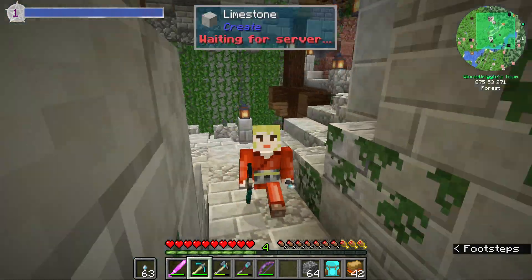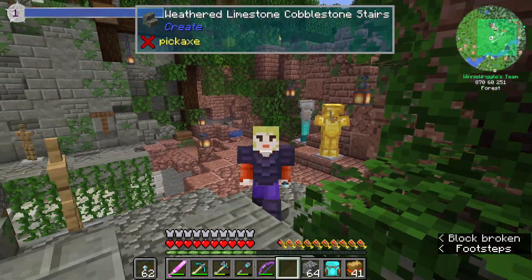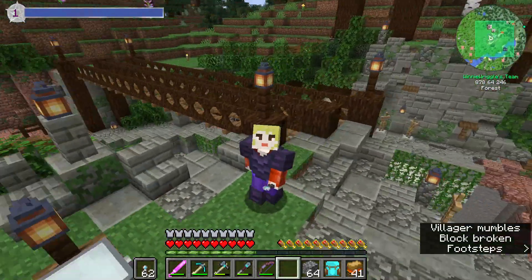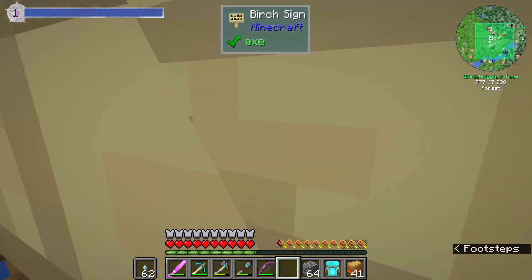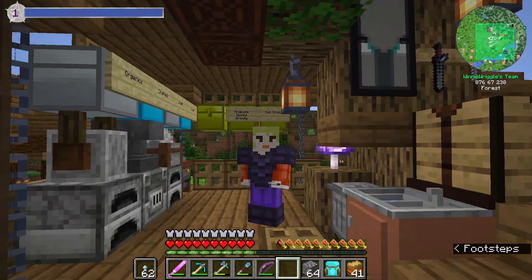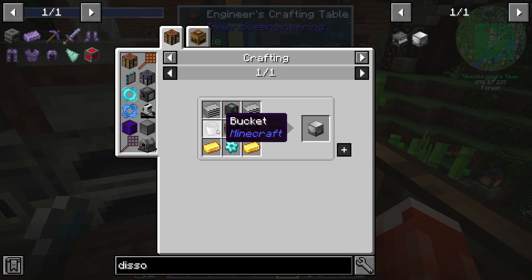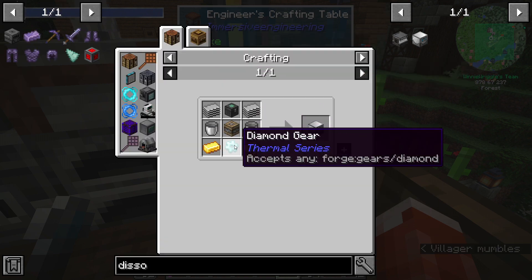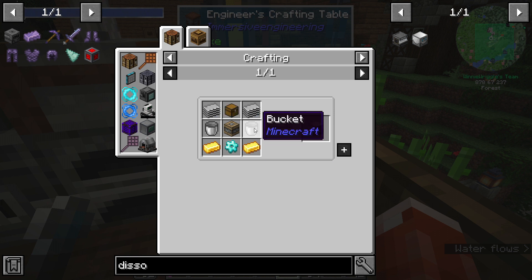I'm going to do that same thing for all the other pieces of armor and I'll bring you back. So I ran out of XP in an attempt to enchant the rest of the armor. However, we have access to liquid mob essence in our mob farm and we can turn that into bottles of enchanting using a dissolution chamber. To make a dissolution chamber, we need a pity machine frame, a diamond gear, a couple of pieces of gold, buckets, plastic, and a chest.